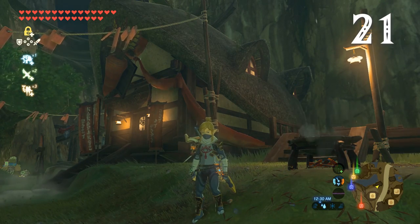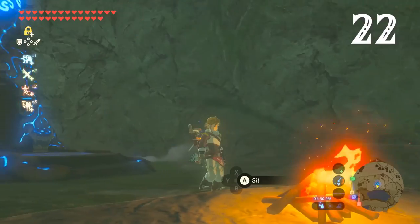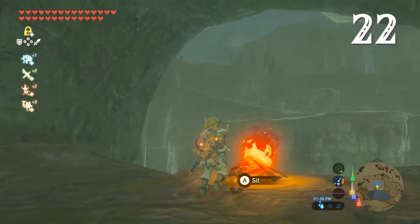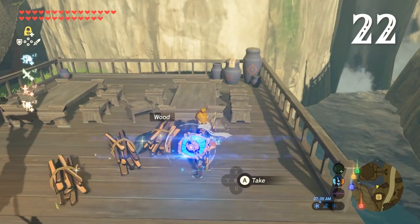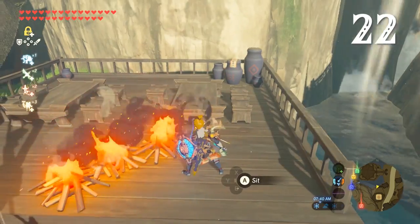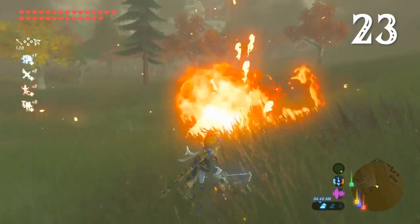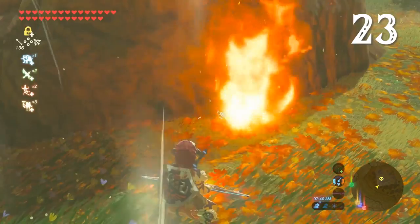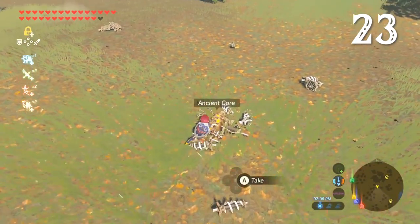I've never noticed Link's falling-asleep-on-his-feet idle animation before. Campfires are a great way to pass the time while it's raining — you just need to find shelter before lighting one. Campfires can be useful in other ways too. If you set three close together, sometimes four, you get an instant updraft. You can also set grass on fire to create an updraft, or even shoot a spicy pepper with a fire arrow. Updrafts don't just lift Link and his paraglider — they also lift any objects on the ground.